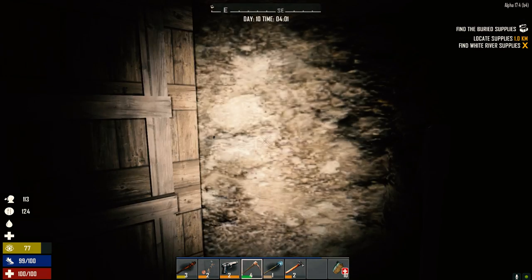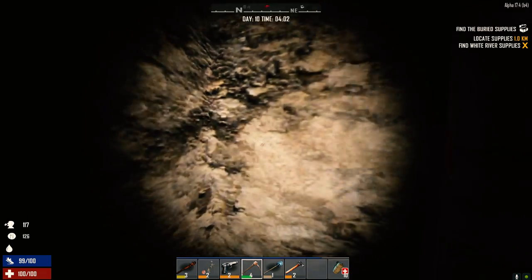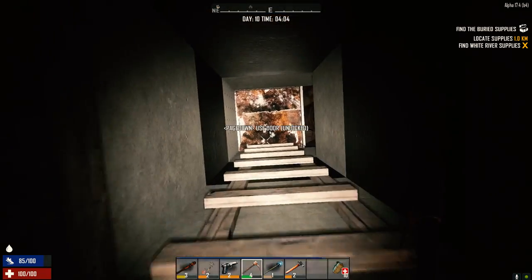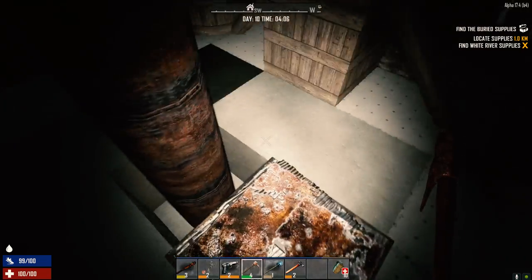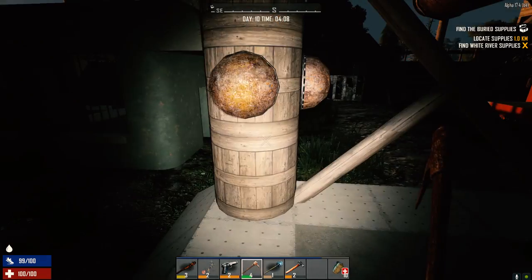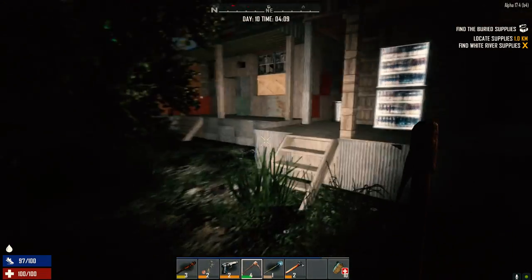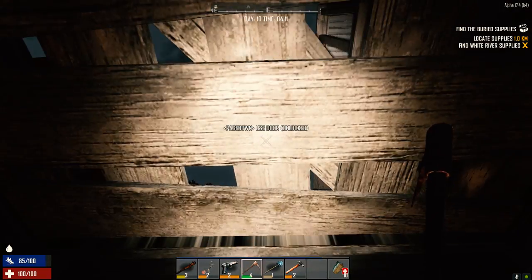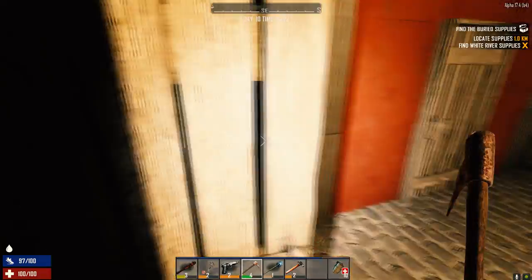Welcome to the morning of day 10 of my 30 days to play series. I built a little mine underneath our derrick here and put some concrete around it — still drying — so if anything breaks in while I'm down there, I have some time to prepare. I did a little bit of mining, and it looks like our trees are starting to grow inside the walls, which is nice so I don't have to go out at night to get wood.